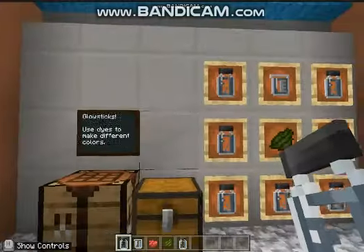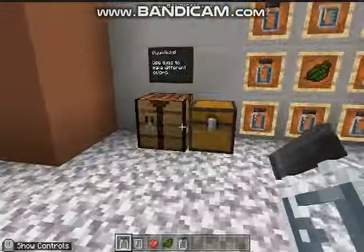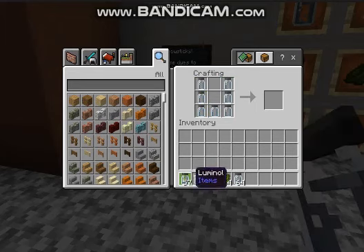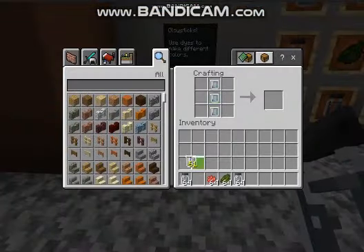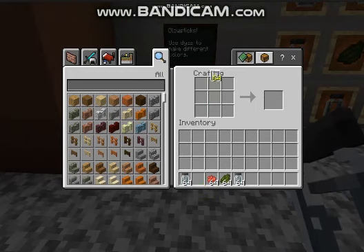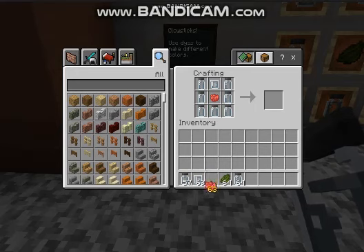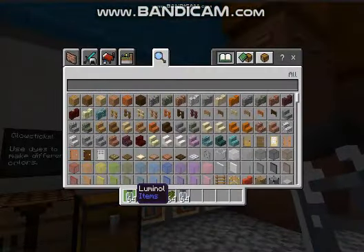Did I follow the recipe right? Yeah, I think I did. Doesn't matter what dye you use. Wait a minute — this should be right here, not like that. Right there, go like that. What if I use the red dye? Green dye? Well, I don't really know what I was expecting with that one. What are these, anyway? I don't know what I was expecting.